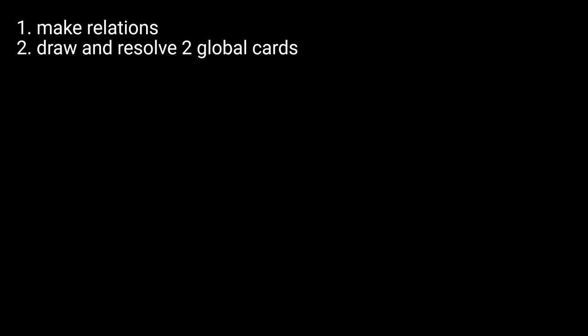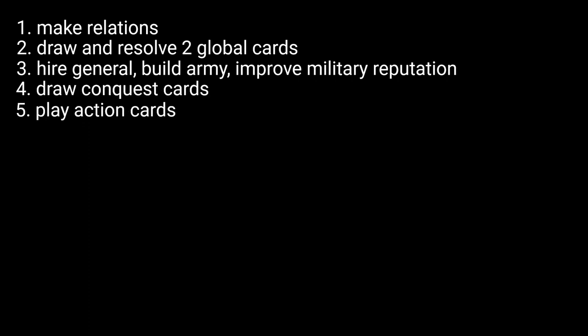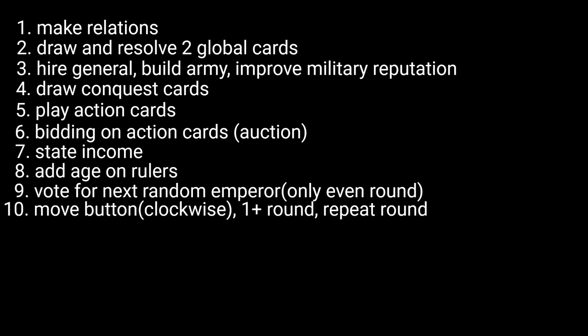The game is set — now let's look at how a round is played. The round is divided into 10 phases: Make relations; draw and resolve two global cards; hire new generals; build army and improve military reputation; draw conquest cards; play action cards; bid on action cards; state income; add age on rulers; and vote for next Emperor only in even rounds. The last phase is to move the button clockwise, add to the round dice, and repeat the round until the victory condition is met.